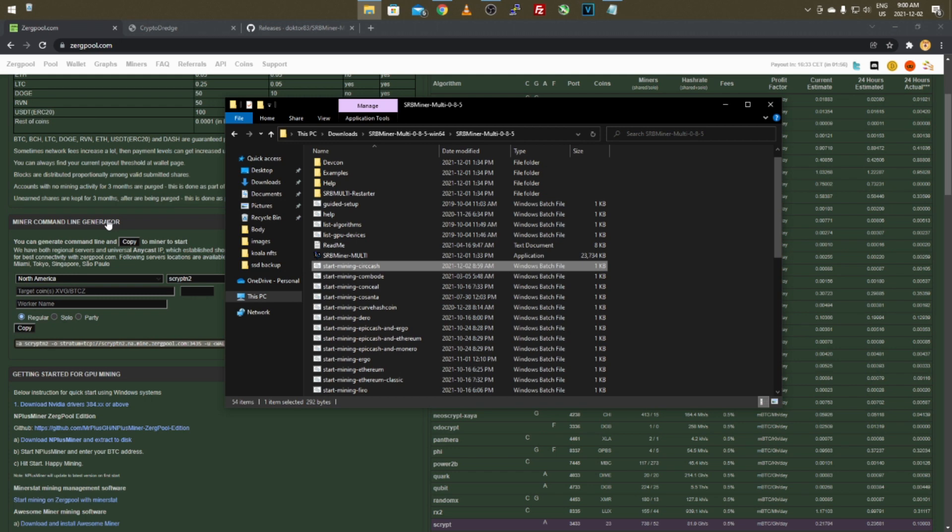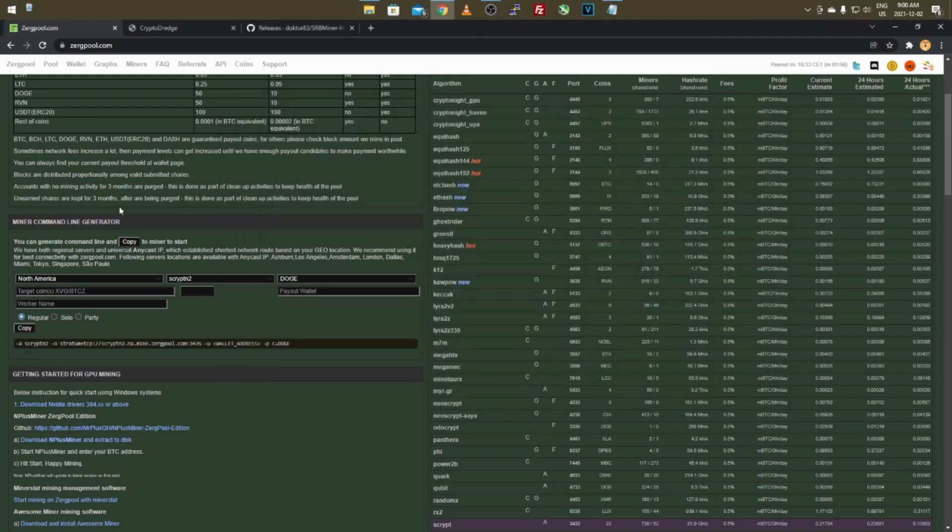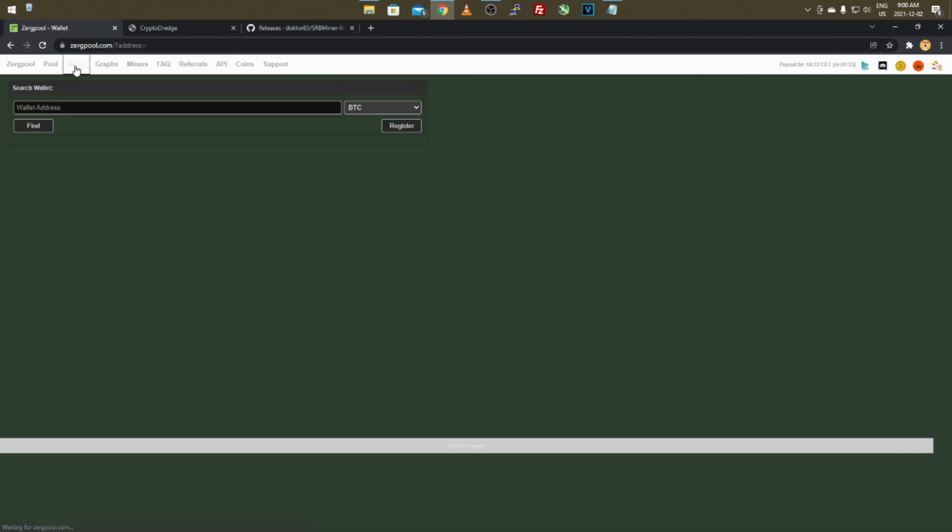One thing I forgot to mention: if you want to check your mining progress on Zergpool, go to the top of the site and click Wallet. It brings you to the wallet page — type or paste your wallet address, then select the corresponding coin you're mining. If it's Doge, find Doge at the top since it's a top payout currency, paste your address, and click Find. You can also register it so others know you own the wallet.